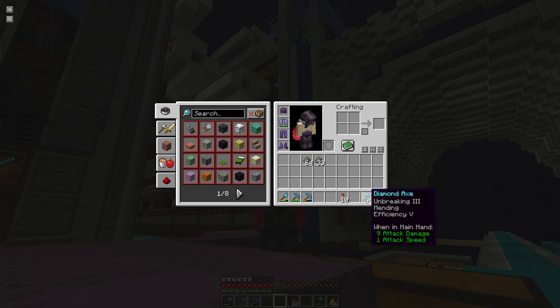I wonder if there's a way to collect scute without killing thousands of turtles. I also seem to have misplaced all my tools — not sure where they went. Got some filler tools, not the best enchantments. But let's go to the beach.